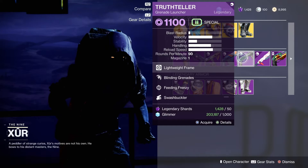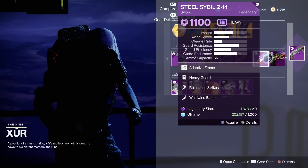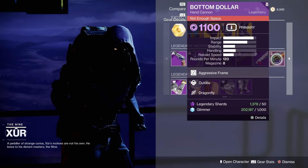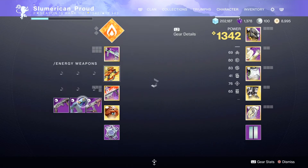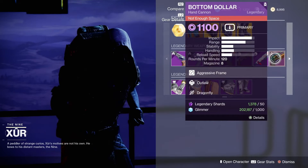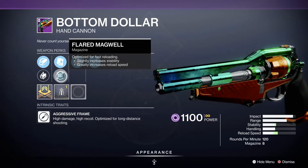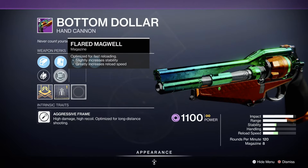Blinding Grenades, Feeding Frenzy, and Swashbuckler - it is yours now. Swords: yes, Still Simple will strike. Whirlwind. Bottom Dollar with Outlaw and Dragonfly - I hate to do that, I'm gonna have to come back and get that one. That is a good roll for the Bottom Dollar if you don't have it yet. Also comes with Flared Magwell and Small Bore, so this is definitely a good pickup if you guys don't have Bottom Dollar yet.